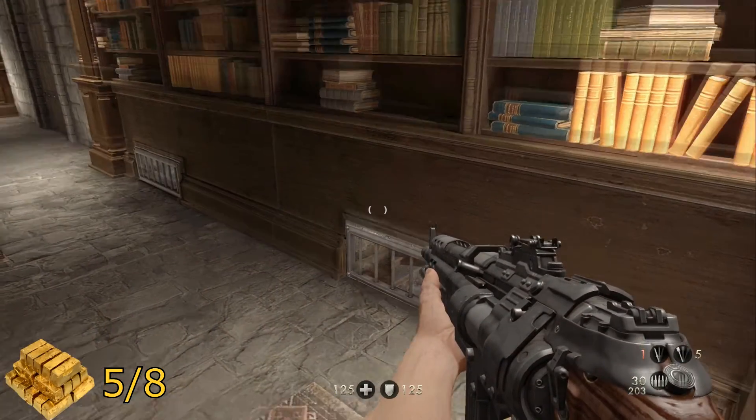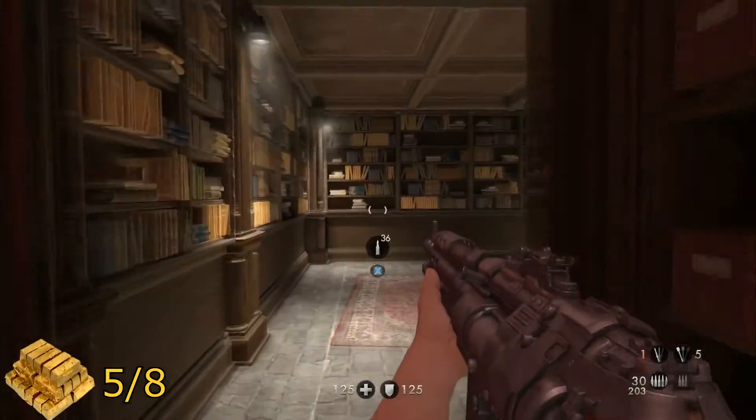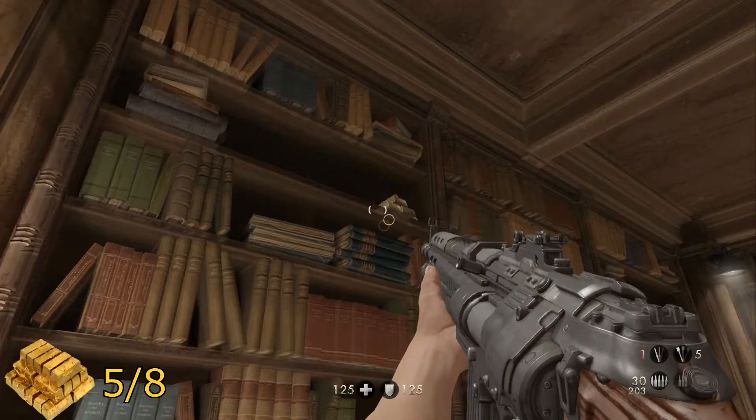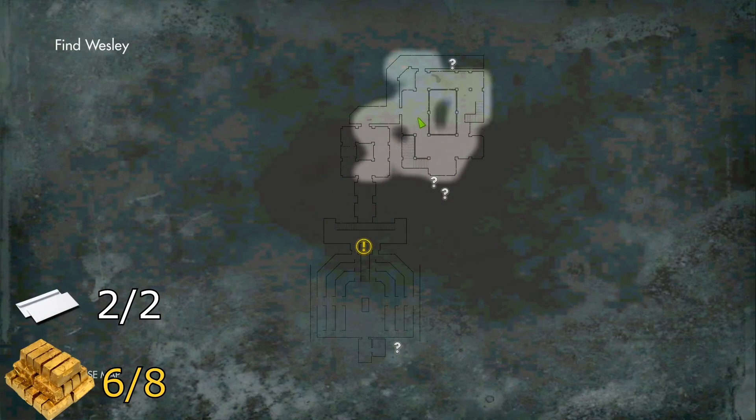For your next piece of gold, right from the same grate that you come through, go straight ahead and up on your left on a bookshelf will be some more gold.